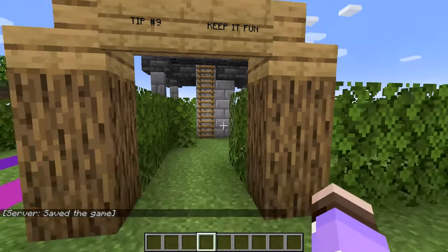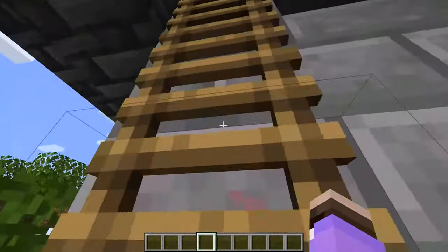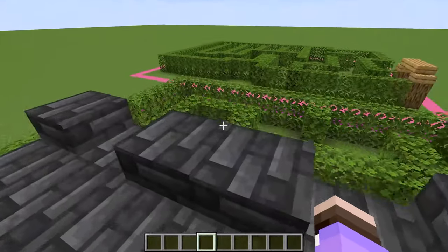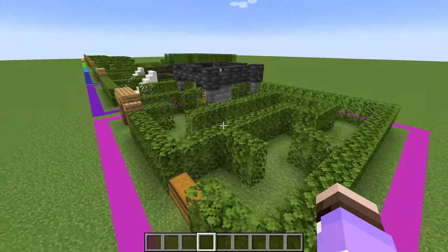Tip number nine is to keep it fun. Mazes, although sometimes torturous, are normally pretty fun to navigate, so break it up a little by adding a watchtower to look around, a bridge, or just different visual pieces of interest. Another benefit of this is your maze looks cooler from the outside.